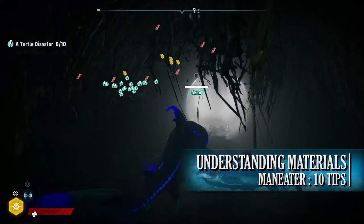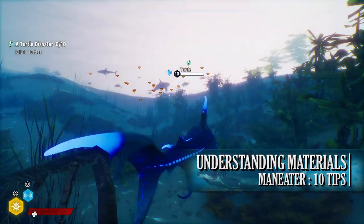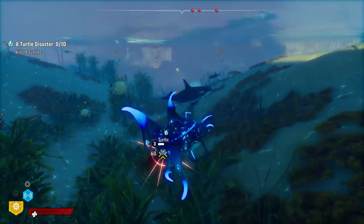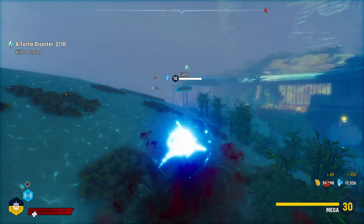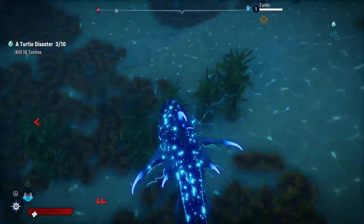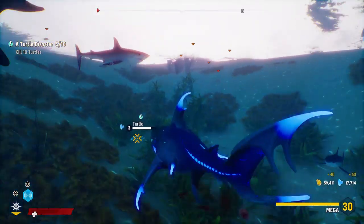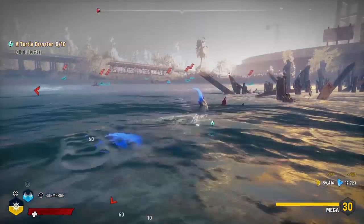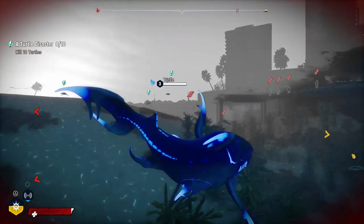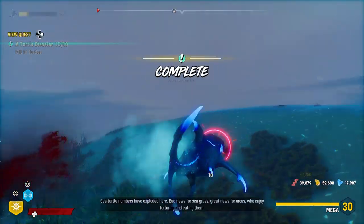The final tip is that the different evolution sets require different materials to level up. Like any RPG, gear pieces can be levelled up using materials obtained from consuming animals. There are four materials: red (protein), yellow (fat), blue (minerals), and green (mutagen — essentially radioactive materials). Each evolution set focuses on one of these, though all use green mutagen at a certain point. The shadow set uses red/protein, the bioelectric set uses fat, and the bone set uses minerals. If you prefer a certain set, focus on farming the materials related to it.